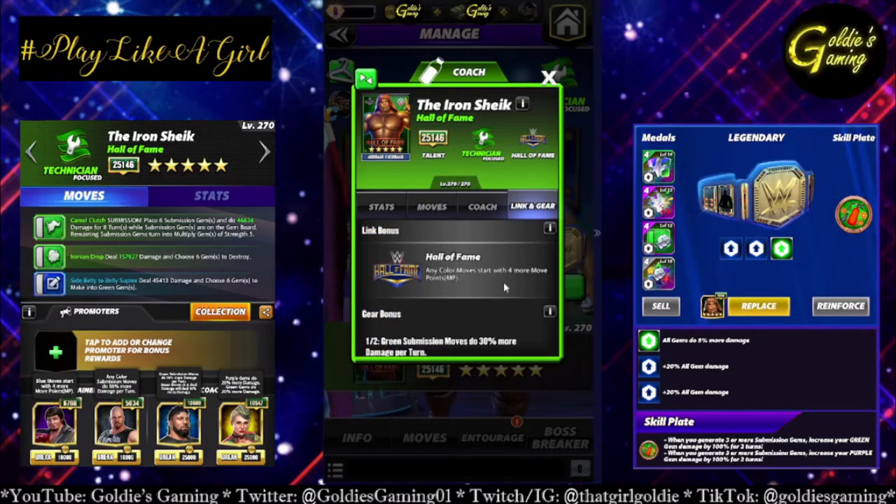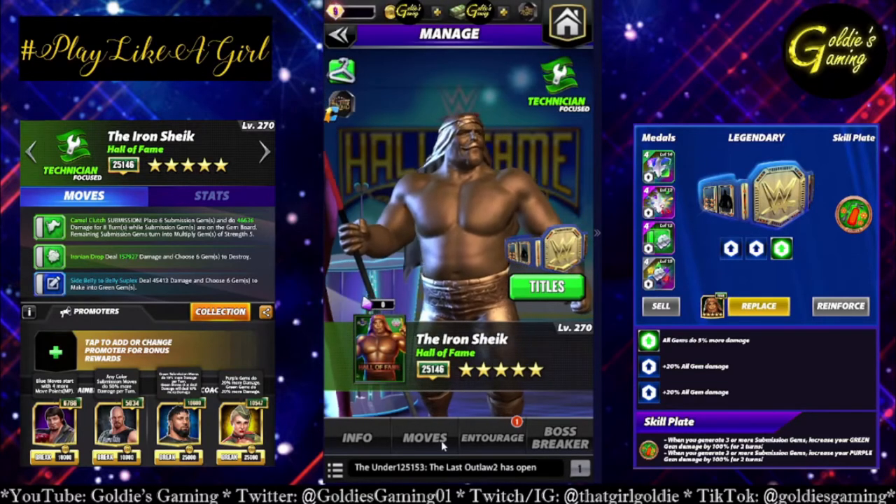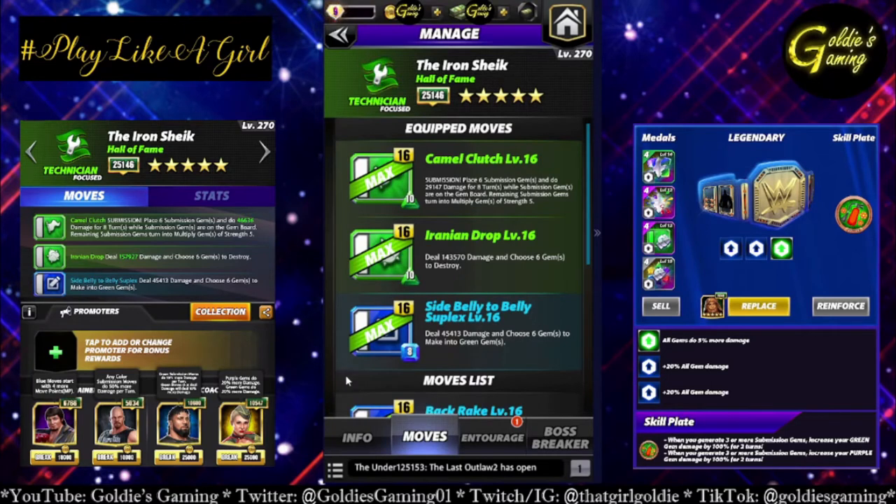Links — just the standard Hall of Fame. Any color moves start with 4 more move points. Silver and gold gear, which are not currently equipped. Let's take a look at the moves. First thing we're going to look at is a 3-star build. The Camel Clutch — a 10 MP submission — places 6 submission gems and does 29,147 damage for 8 turns while submission gems are on the gem board. Remaining submission gems turn into multiply gems of strength 5. Green 2, the Iranian Drop, also 10 MP, deals 143,570 damage and lets you choose 6 gems to destroy. Blue 2 is the Side Belly-to-Belly Suplex at 8 MP — deal 45,413 damage and choose 6 gems to make into green gems. I'm not going to be using Rezar for this video — I know a lot of people still don't have him, and I really don't think he's necessary.